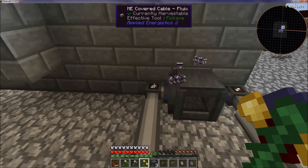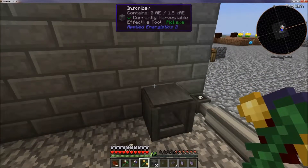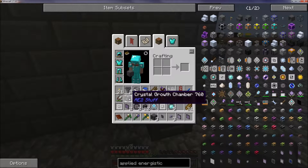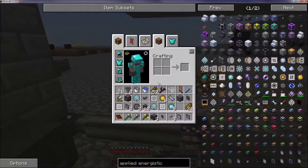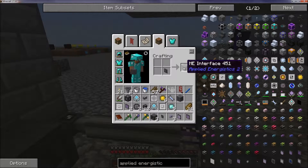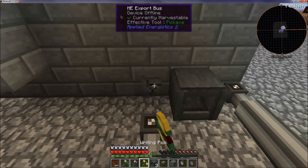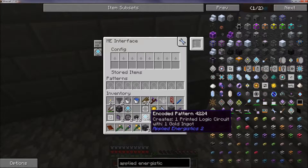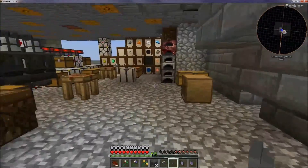I didn't like that. So I'm like, there has to be a better way, because I want to have four of these here and I don't want to have to have all that cabling. So I'm going to use this interface — it's a flat one. With this interface, now it's connected there. I put my pattern back in there, this is still set up the same.